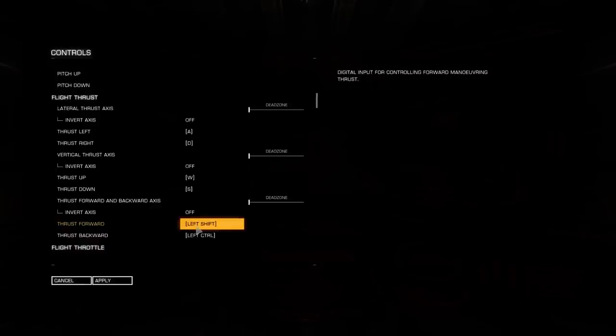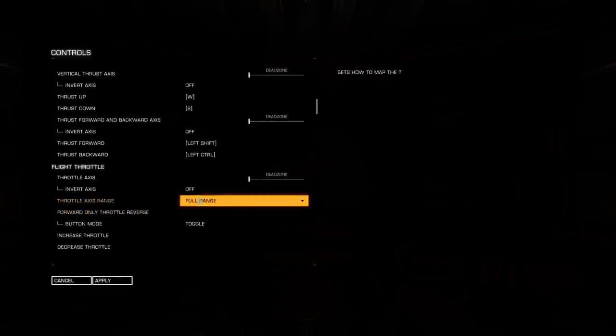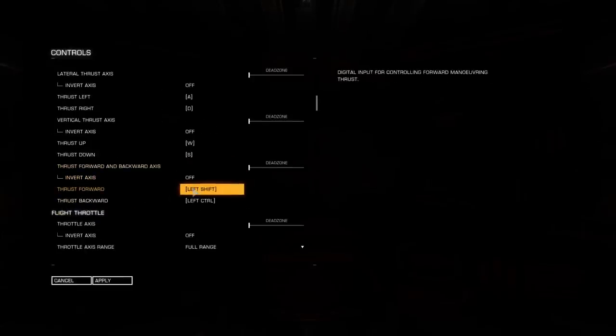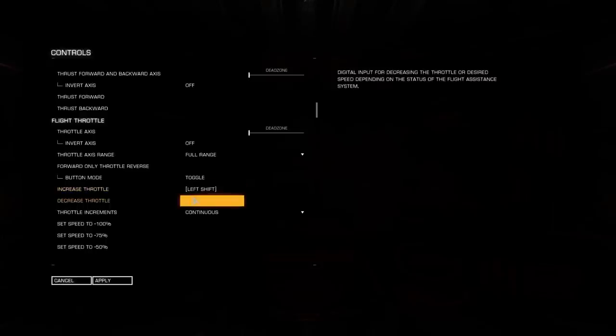So basically what you have is your WASD control — controls for your strafing left and right and up and down. And with your pinky finger you control the thrust forward and backwards with Shift and Control. Thrust Forward — that's your main propulsion — we're gonna switch it to Left Shift and Left Control. You click on the option and press the Escape button to remove the binding. Increase and decrease throttle we're gonna put on Shift and Control.